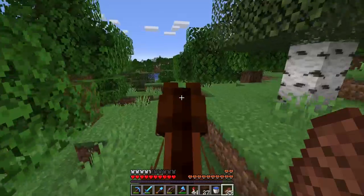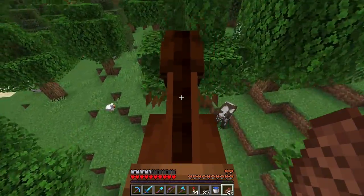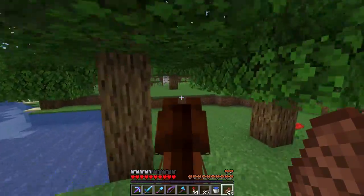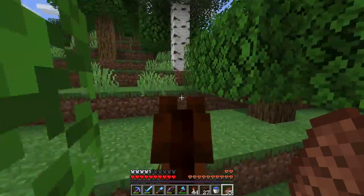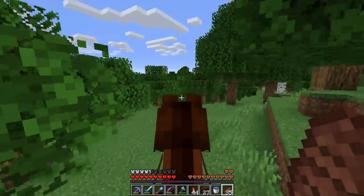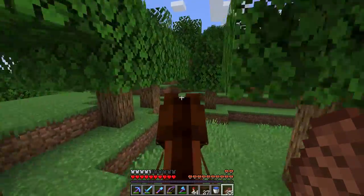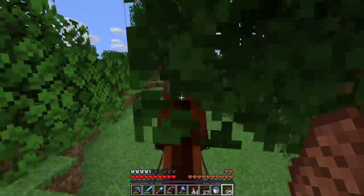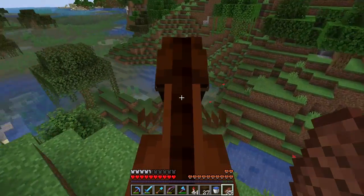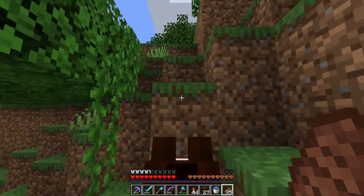There are also a few other types or variants of horse. Of course you have the donkey, and then you have the mule, which is obtained by breeding a horse and a donkey. Then you also have skeleton horses and zombie horses — actually, zombie horses cannot be obtained in survival, those are off the books. Skeleton horses, however, those are obtainable in survival.